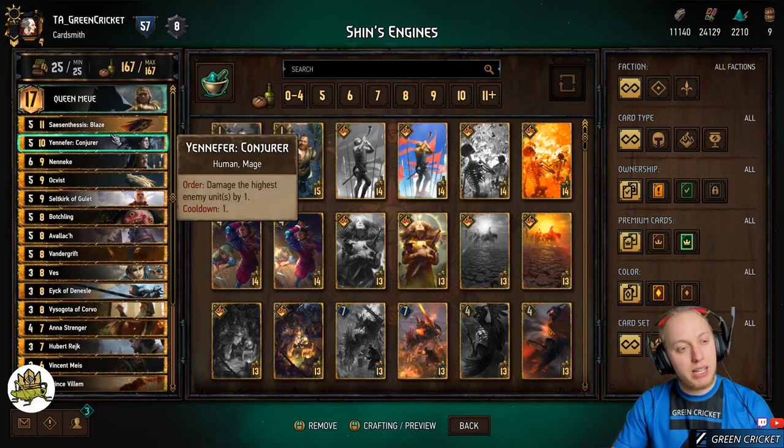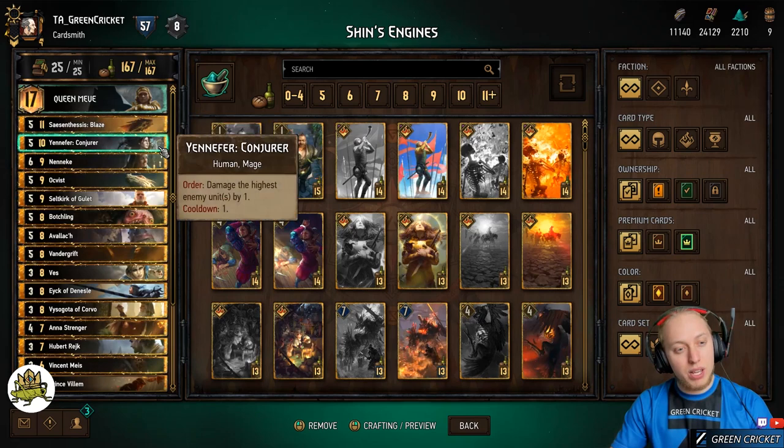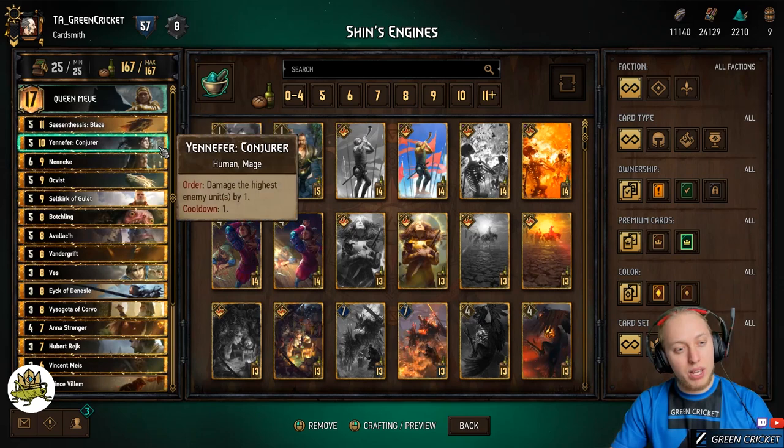Let's start with the damaging ones. We have Syscentesis, which is not really an engine, but it has the power to deal five times one damage, which is pretty useful in combination with other cards. We have Yenkon, and there's already the first synergy.